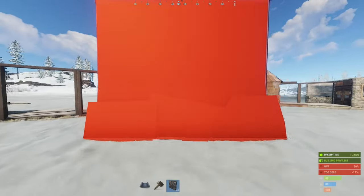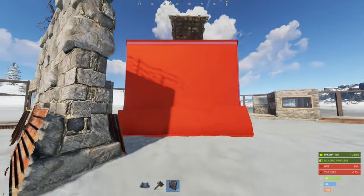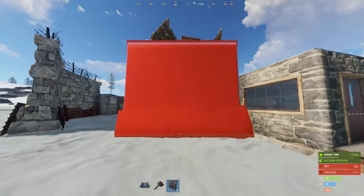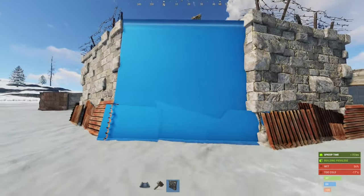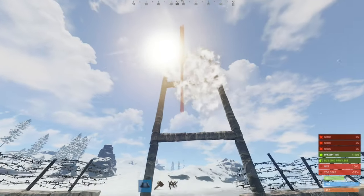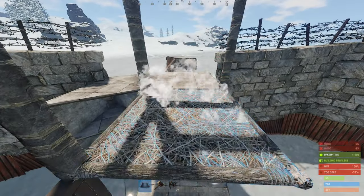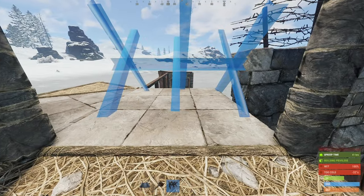Closing the compound will now require 12 high walls, and I suggest practicing placing them exactly as shown on a build server, because compounds are quite easy to screw up. Now you'll be wanting to place metal barricades on these gatehouses, but I suggest to first build three levels of door frames like so. We'll be needing them for the shooting floor, and inaccurate barricade placements may obstruct you from building them later.